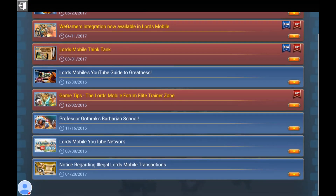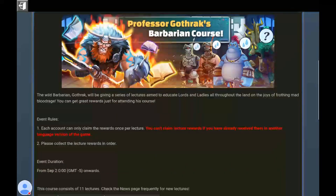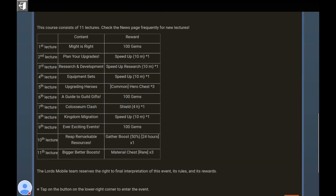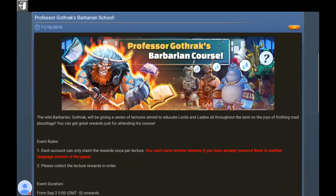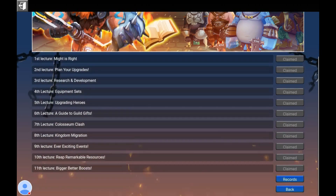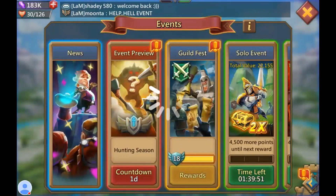Also in the news - go down to Professor Gothic's Barbarian School if you haven't already. I'm sure most of you have, but some of you still don't know about it, and when you find it you'll say 'Oh my god, I've been playing for four months and I didn't know about this!' Go there - it's available as soon as you start your account at level one castle. Hit Go and complete all those quests. Just do it, so I can stop telling you to do it.